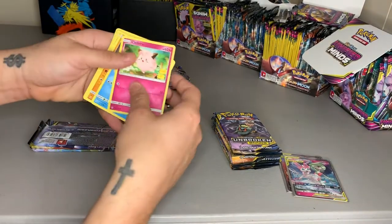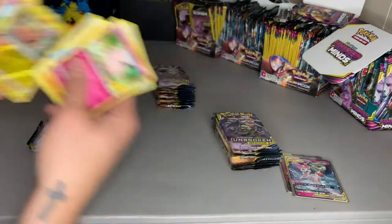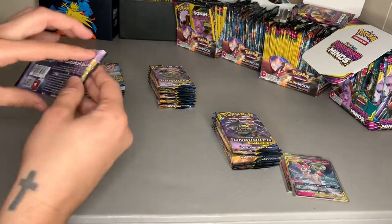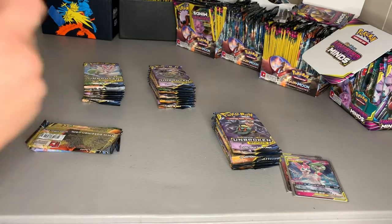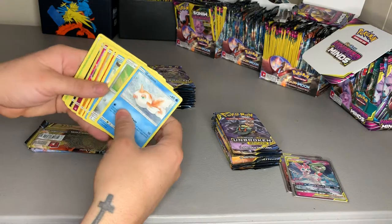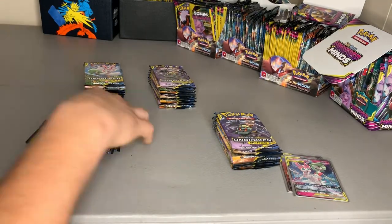Come on, give me that Reshiram rainbow — I ain't pulled a rainbow in a while. Old Stunkfisk, sounds like old Skunkfish to me. Let's see — where you at, Charizard? Where you at? Jigglypuff, Crocodile — do nothing for us.